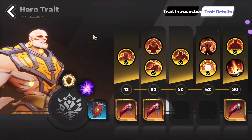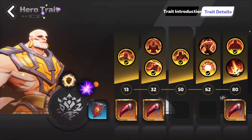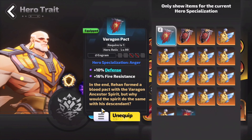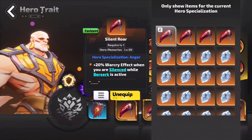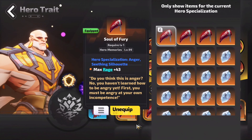Now we have come to the last build part, which is our Hero Trait. This is how it should look at level 80. After level 32, select the second option. At level 62, select the second option as well. At level 80, get the first option. For the Relics, get the Varagon Pact. Under level 13, equip Hero's Recklessness. Under level 32, equip Silent Roar. Under level 80, get Soul of Fury.